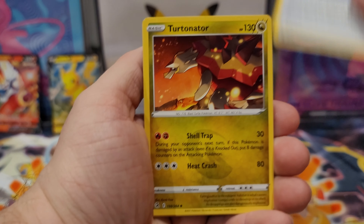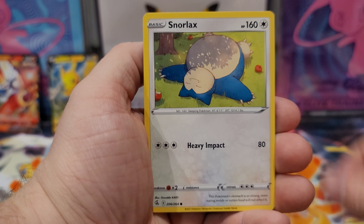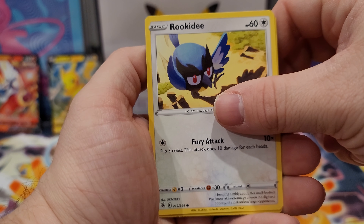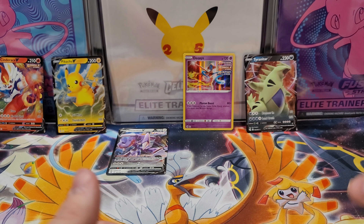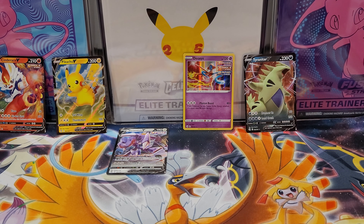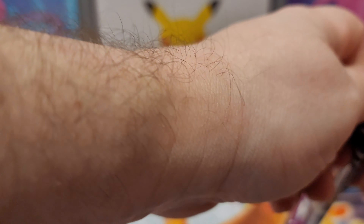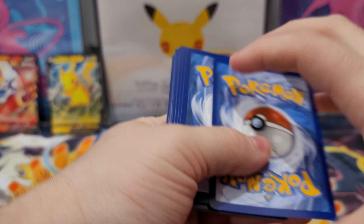Fire Energy, fusion strike energy, Turtonator, Snorlax, Snom, Dreepy, Makuhita, Tyrogue, Tynamo, and a Tyranitar V. We are hitting V after V after V, but no VMAX and no trainers or secrets. Sometimes you just gotta take what you can get and be happy with it.